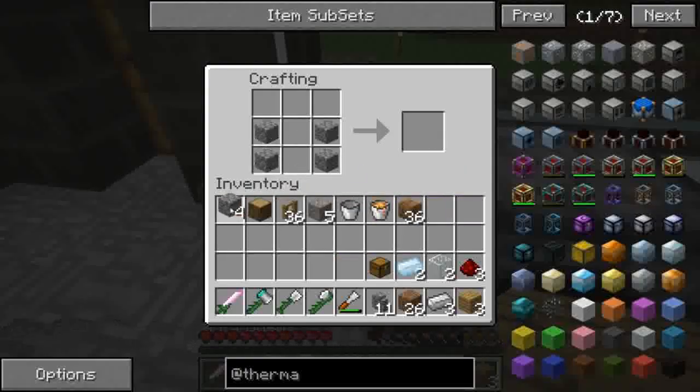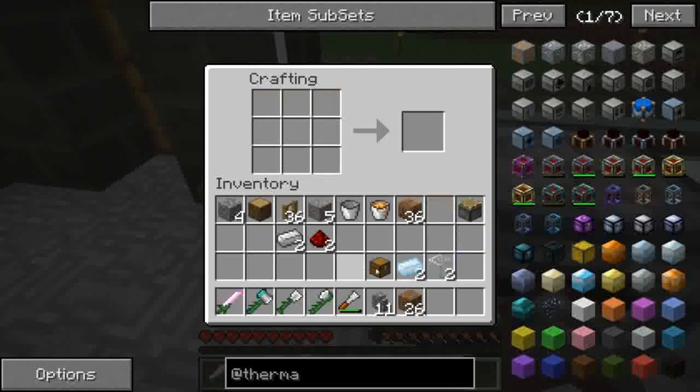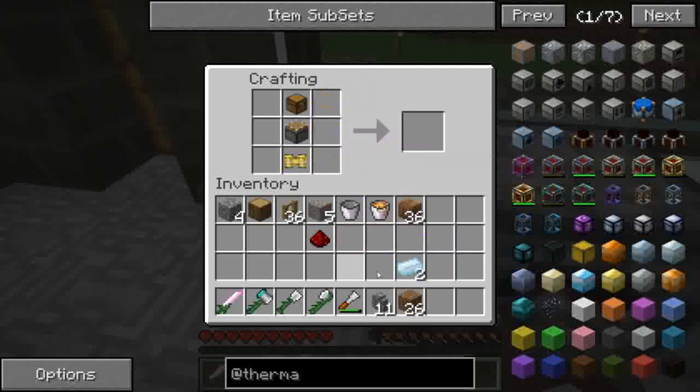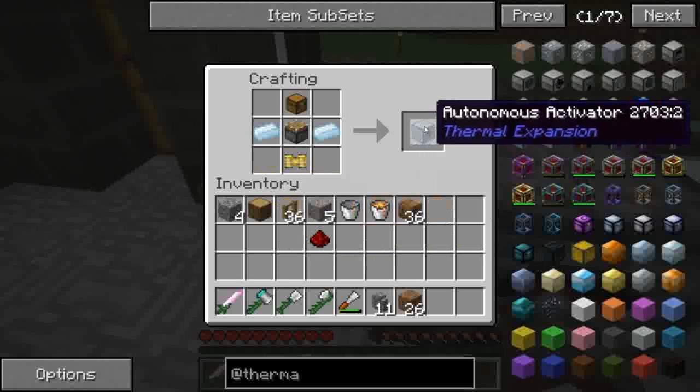Dicevamo: un pistone, poi ci mettiamo il pezzettino di ferro in alto. Il pistone è vanilla. Poi pneumatic servo: redstone al centro, pezzo di ferro sopra e sotto, vetro a destra e a sinistra. Pneumatic servo in basso, pistone al centro e la cassa in alto, e a destra e sinistra i due tin. Autonomous Activator, uno.